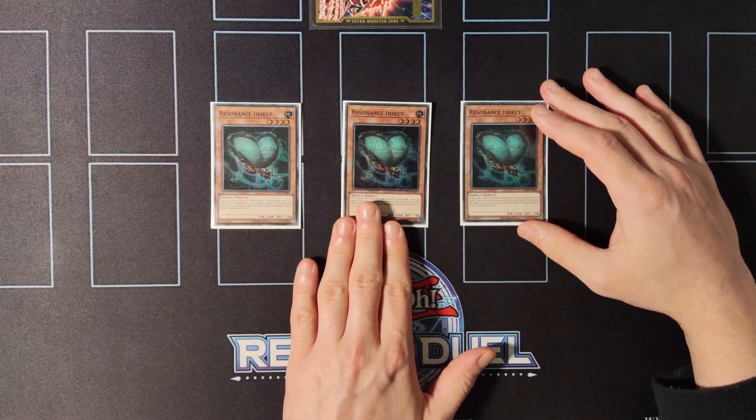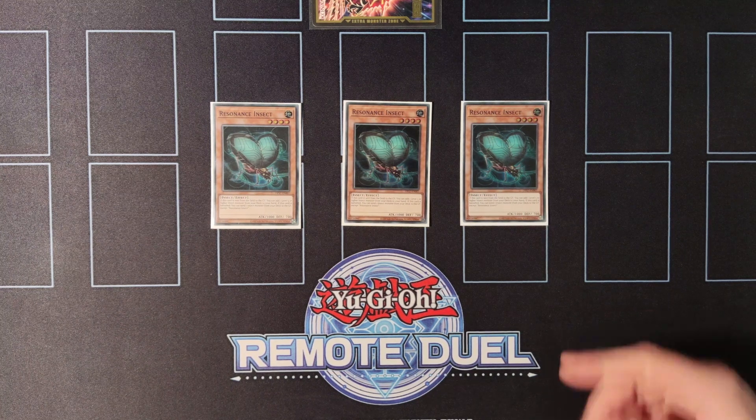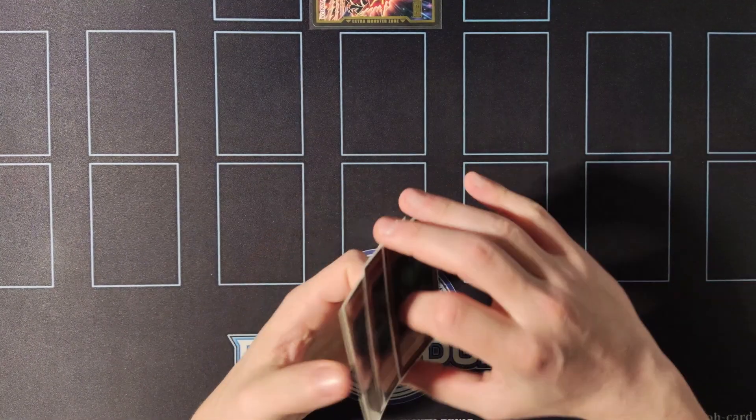Moving on to one of the best cards in the deck, we're playing triple copies of Resonance Insect. When this card is sent to the graveyard you can search a level 5 or higher insect monster, and when this card is banished you can send an insect to the graveyard. All these effects are hard once per turn, meaning that you can use them as many times as you have copies.